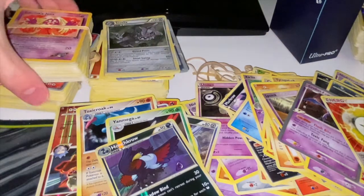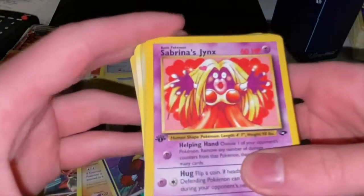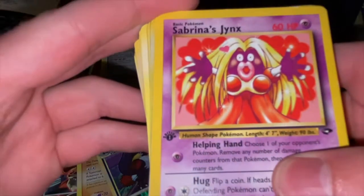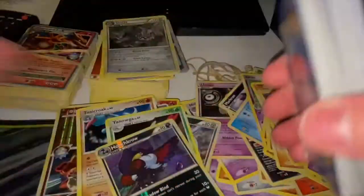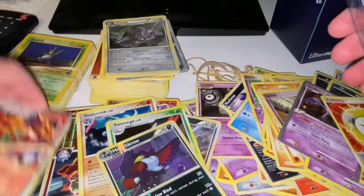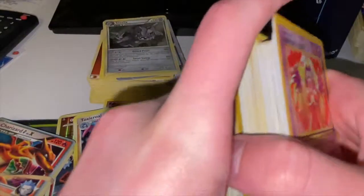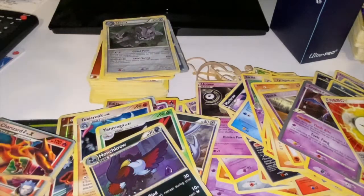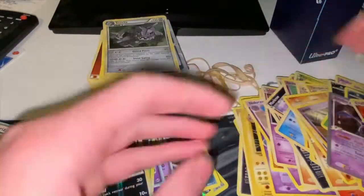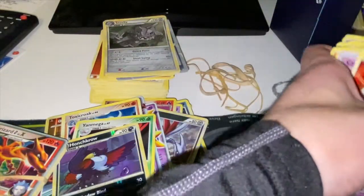And we got two first editions from it! Two first editions - that is nice, you love to see it. We got some Charizards and this is the other first edition - first edition Oddish! Go on, love to see it! Alright guys, if you enjoyed this video please like and subscribe. I'm exhausted from opening all these rubber band packs - I'll see you guys in the next video, goodbye!